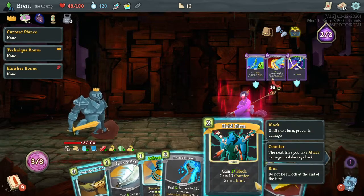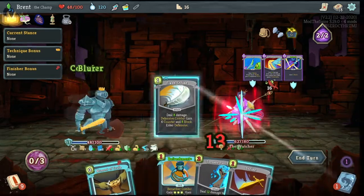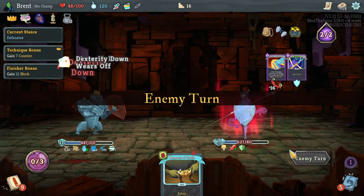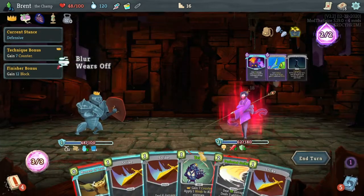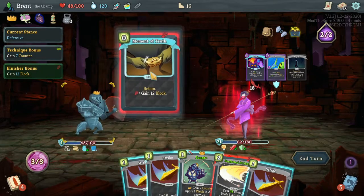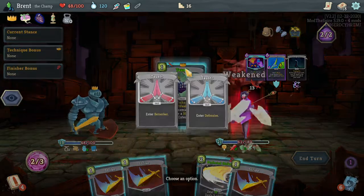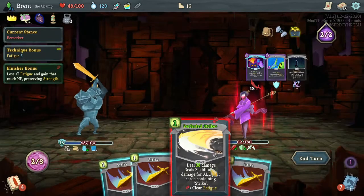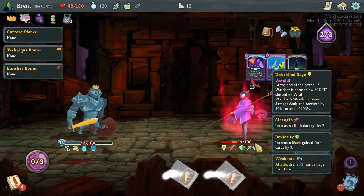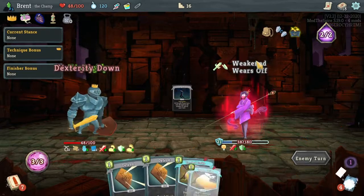Hold firm is good this turn. And then we'll flash strike - prepares us for the next turn. Crushing joints, you hit yourself - 20 block, you're really laying in with the block. And then you're coming in again. Moment of truth here is fairly good. Then we'll taunt and get back into berserk now, which will make this cost one less - which is great for us to hit them with. And 21 more block for them.